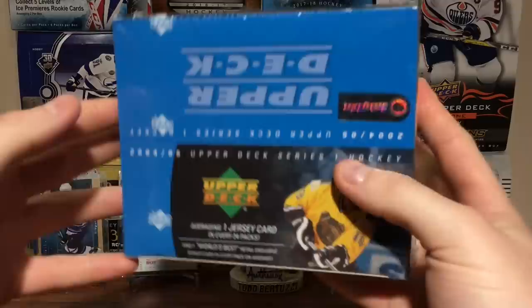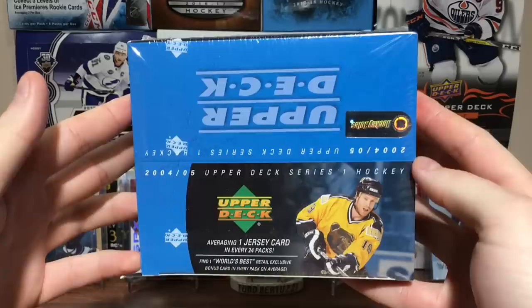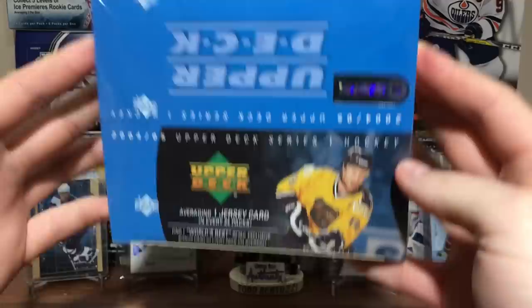The lost season. Hey guys, Zero Eleven here. Today we got a retail box of 2004-2005 Upper Deck Series 1 — the lockout year where there was no hockey at all. So 04-05 Series 1. There are still Young Guns in here. There was only Series 1; there was no Series 2.